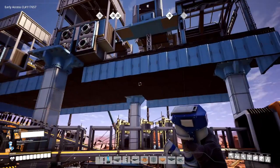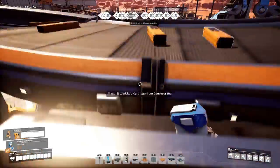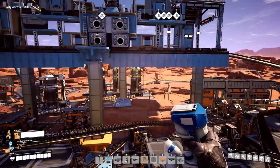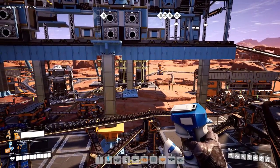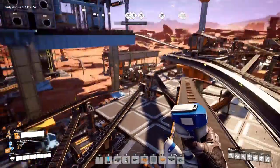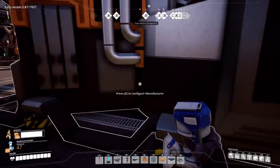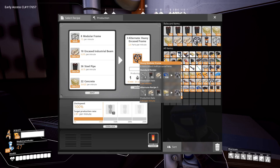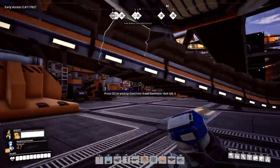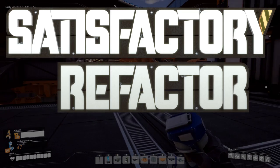I don't know if I'm going to be back to Satisfactory anytime soon. I've kind of exhausted everything that I wanted to do. I got the high efficiency iron refineries going, high efficiency copper refineries going, high efficiency concrete refineries going - I don't really need anything else at this point. Oh, I also switched over the heavy modular frame recipe to the alternate, so it uses concrete instead of screws. And then I took down a whole bunch of screw factories - because screw factories, right? Okay, I'm done. See you guys later.